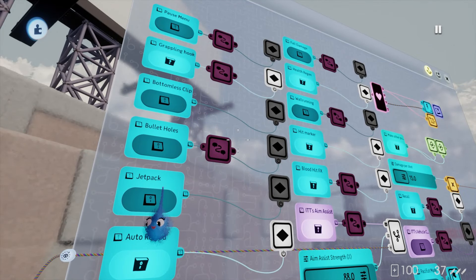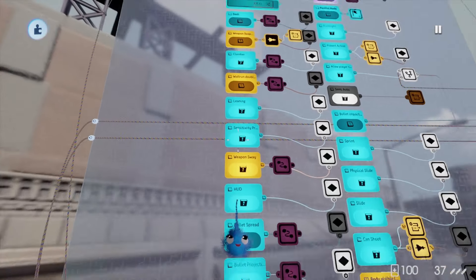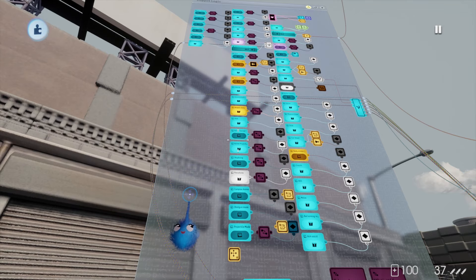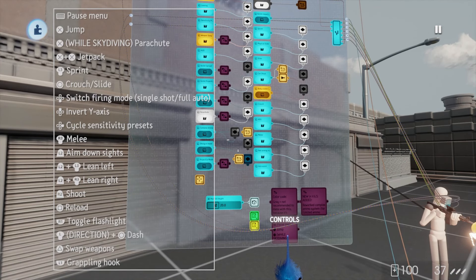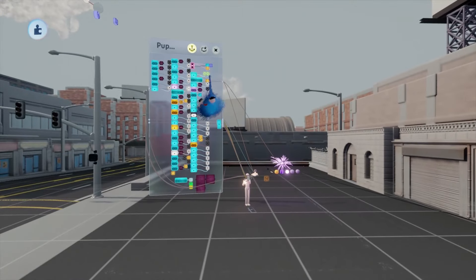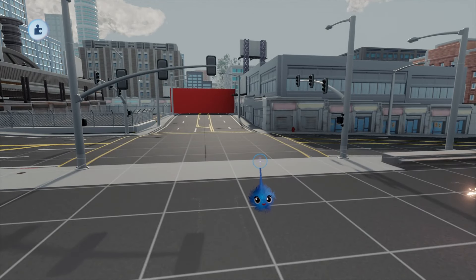Turn the grappling hook off. There are other things here too - a parachute, skydiving, and all sorts. I haven't got everything working yet as I haven't read all the instructions. There are also controls for the player displayed down here that you can show to the player if you want. It's a pretty comprehensive little bit of kit - so let's start putting in some enemies.